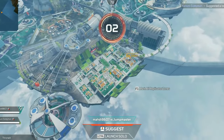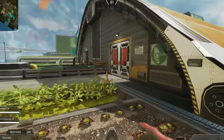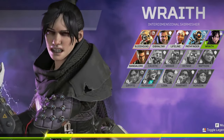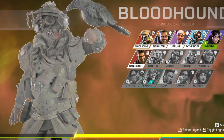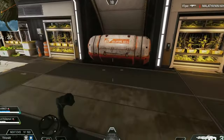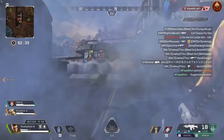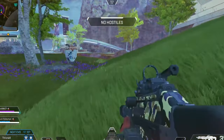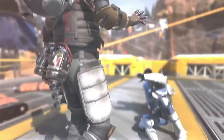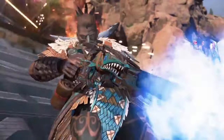The game's core mechanics are familiar — drop into a massive map, scavenge for loot, and fight to be the last squad standing. But what sets Apex apart are its 16 unique characters, known as Legends. Each Legend comes with its own set of abilities, making team composition and strategy crucial. Whether you're using Bloodhound's tracking skills to see through smoke or Horizon's gravity manipulation to gain a height advantage, the blend of abilities keeps gameplay dynamic and engaging. It's not just about who has the best gun — it's about how you use your Legend's abilities to outsmart your opponents.